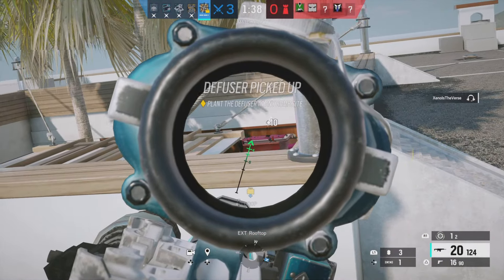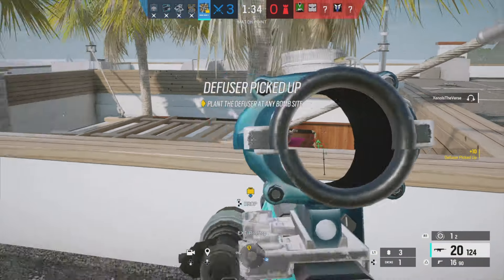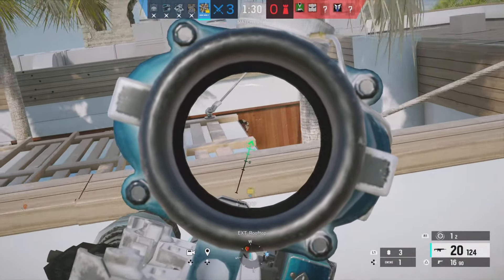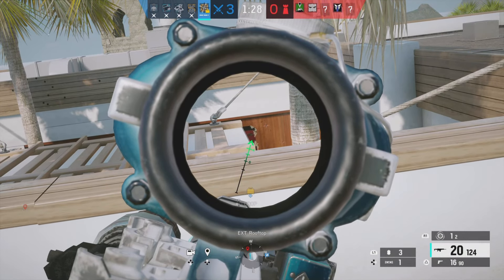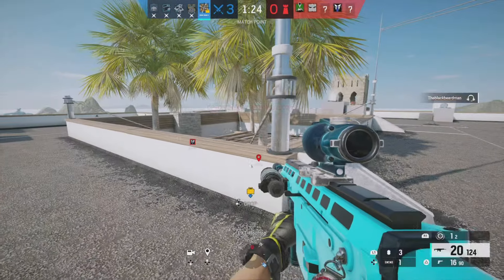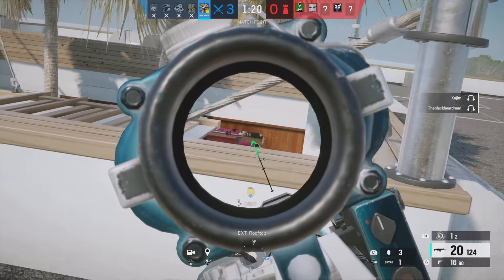In positions like this, what you need to do is find a position where you know they're going to be ego-challenging, and then you want to hold that position and force them to peek you — basically that's the idea. Right here, this Doc is going to go into the angle that he killed my ace on, and I'm going to go ahead and get a freebie on him.